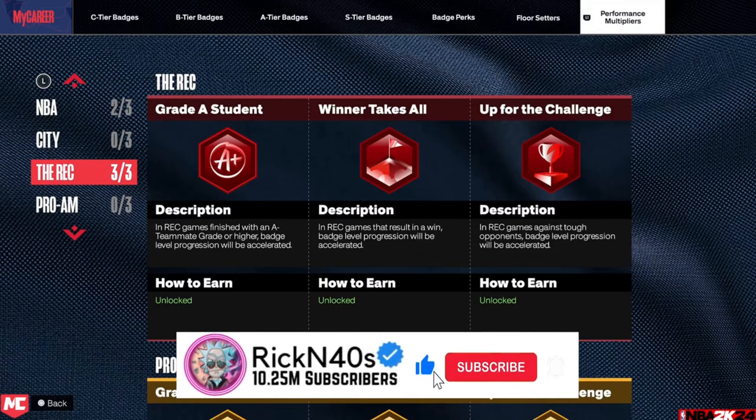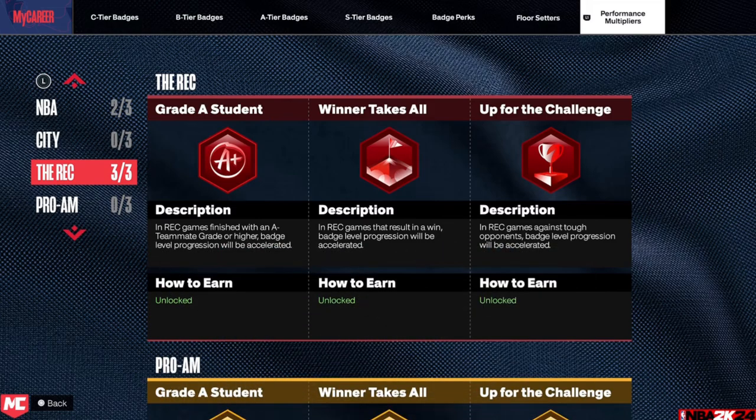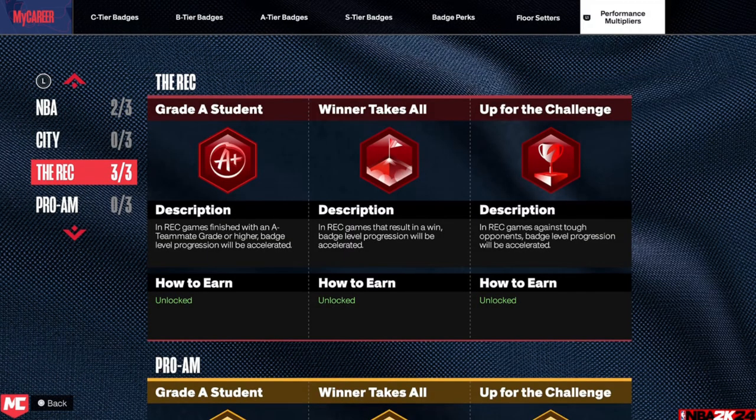First I want to talk badge perks and performance multipliers. Kenny's performance multipliers and badge perks, which are season prizes — they say that the badge perks are rotational season prizes, and the performance multipliers are also season prizes. Badge perks and performance multipliers are safety nets that can help you not lose your badge progress.